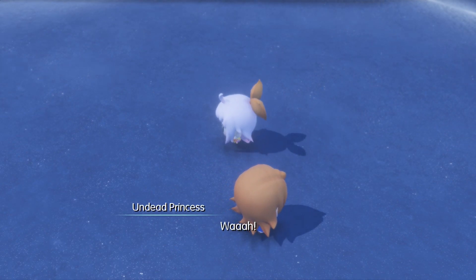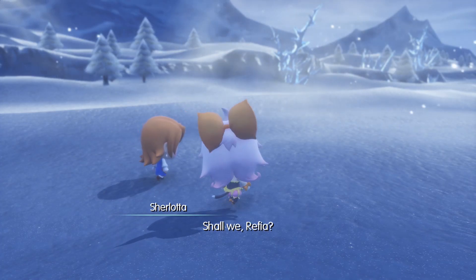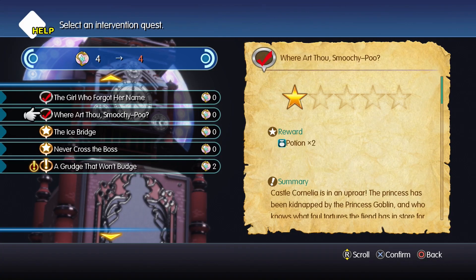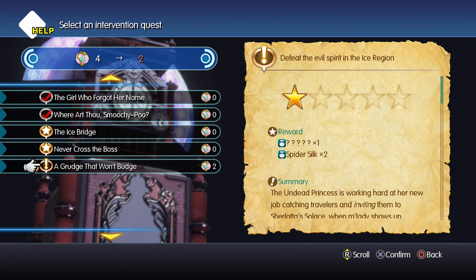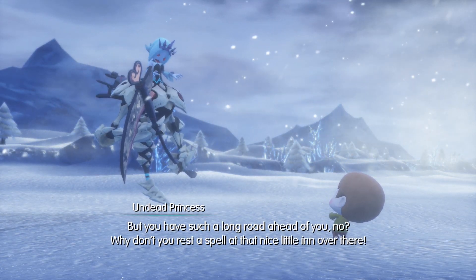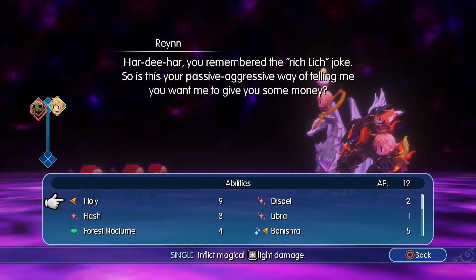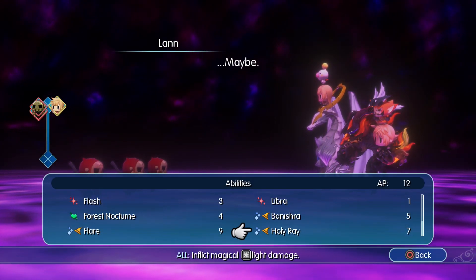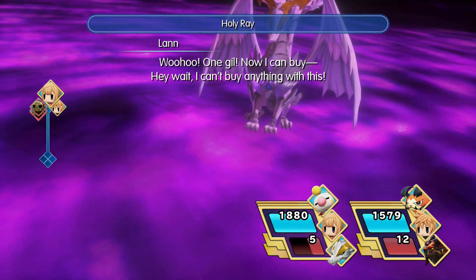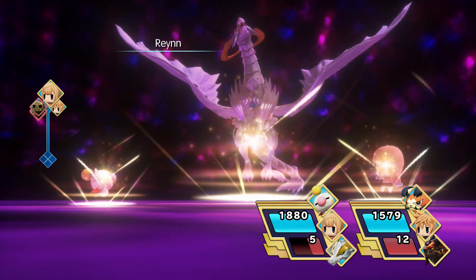After a cutscene - and I'll say the Undead Princess is one of the funniest characters in the game so far - you'll be granted a third intervene quest. Keep the same party build you've had, and for 'A Grudge That Won't Budge,' you'll be facing off against three enemies after a cutscene involving Refia, Sherlotta, and the Undead Princess again. After a few AoE spells like Holy Ray or Blaze, the three metal skulls go down pretty easy. This is actually one of the easiest intervene quests in the game.